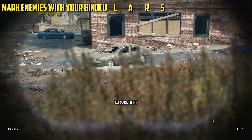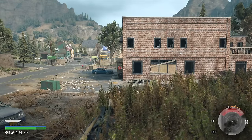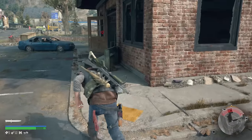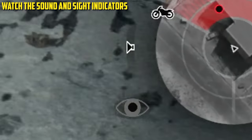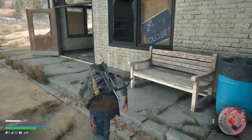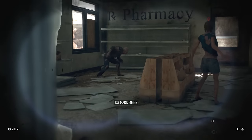The best thing you can do is get out your binoculars, and once you've got an enemy in its sights, press the RT button to mark the enemy. That way you can track them as you sneak around. Bear in mind there are a couple of very important indicators on your screen. Down by the minimap on the right-hand side, you've got the sound indicator — looks like an image of a speaker that when you are moving silently will appear in white with a little cross next to it. Just below that is an icon of an eye, indicating that you can be seen.